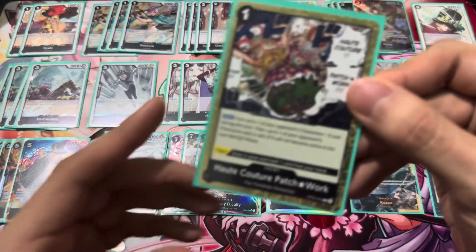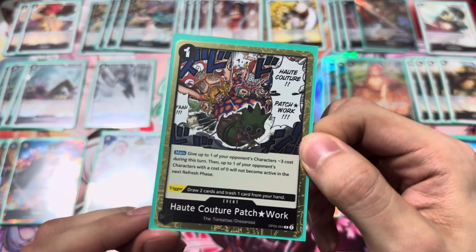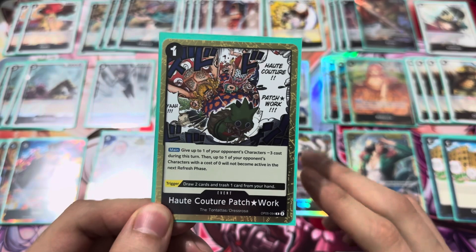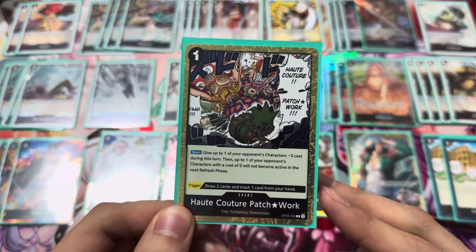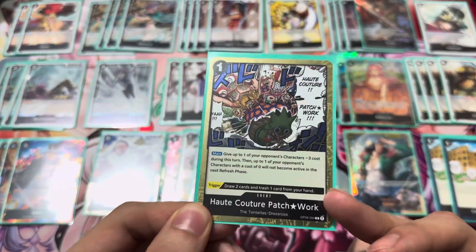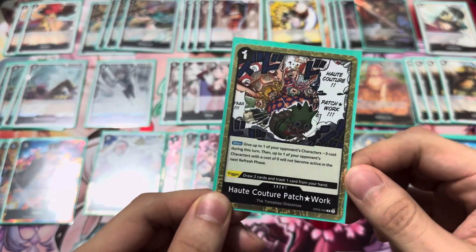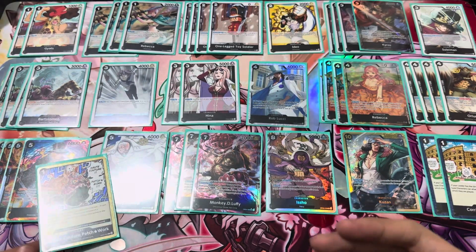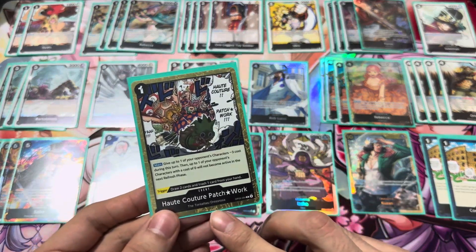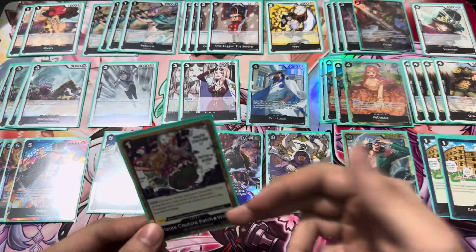This cool new card I'm playing 1 of has a very weird name — it's Hachi Kachi Patchy Starwork. This card gives an opponent's character minus 3 cost, and a character with 0 cost will not become active. That second part almost never comes up, but it's pretty good just because it costs 1 to reduce something by 3. You can use this with Kairos to KO a 4-cost guy, and it's also Dressrosa so it's searchable. The trigger is Draw 2, trash 1 — not bad. You could swap this out for Ice Age if you want, but the fact that it's searchable by both your leader and little Rebecca is why I put it in instead.